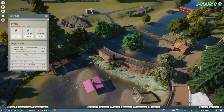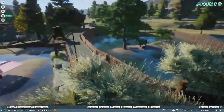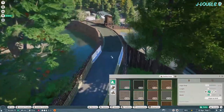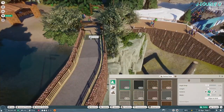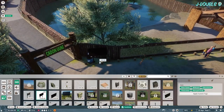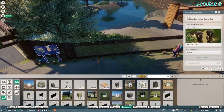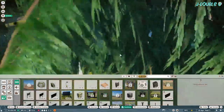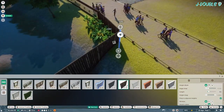The overall zoo rating covers something from earlier on. I change this path into just a guest path rather than a staff path. Add some education for the tapir.